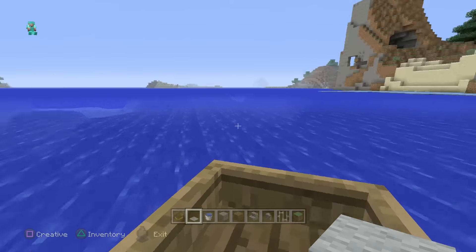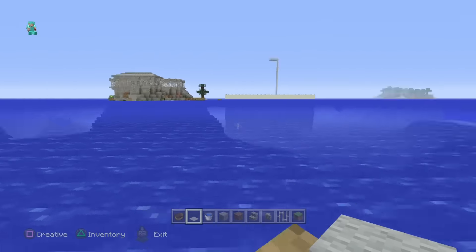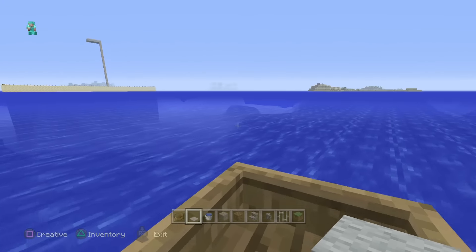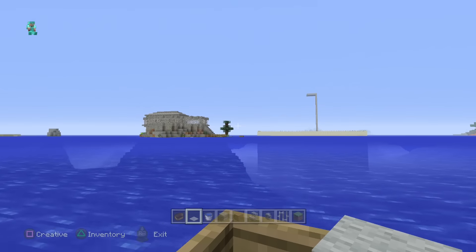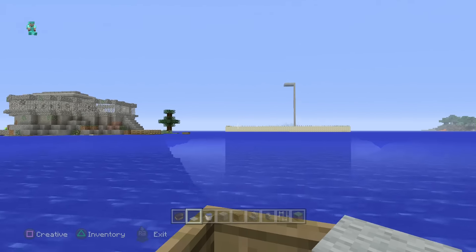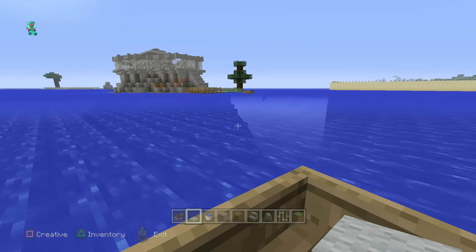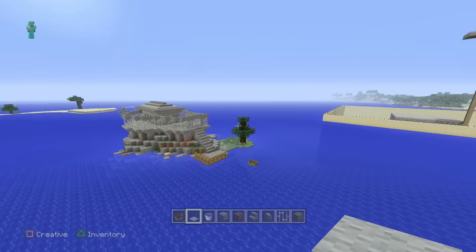Hey there guys, Skippy here from Skippy6Gaming. We're going to do another small house episode — a small Alcatraz house. This is kind of where the guardian farm is, and the whole time I was doing it I kept thinking that island would make a really wicked Alcatraz house. So let's go up here and do a little look-see.